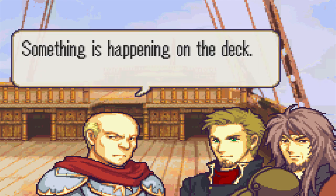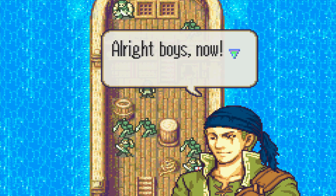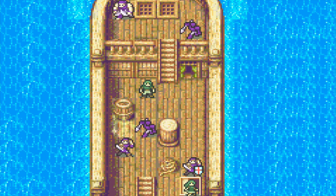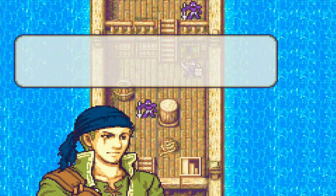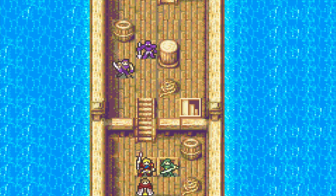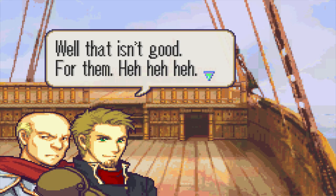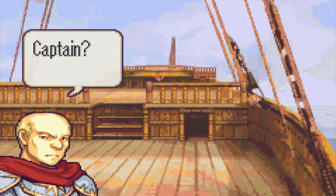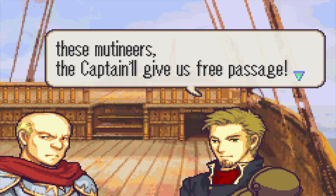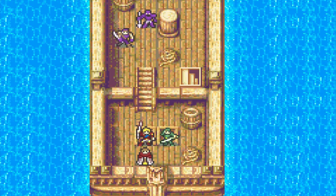Something is happening on the deck — it's a mutiny! The ship is ours now. Kill the captain, throw all the passengers on the bridge and loot them. It appears to be a mutiny, Captain. Well, that isn't good. For them. Well, it looks like our lucky break, Mengs. I bet if we take care of these mutineers, the captain will give us free passage. I'm not so sure about that, but the alternative does seem nice.